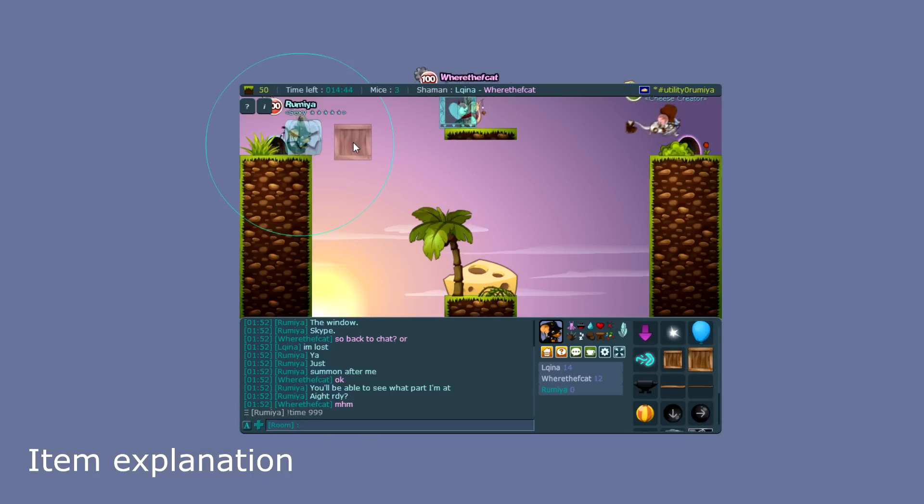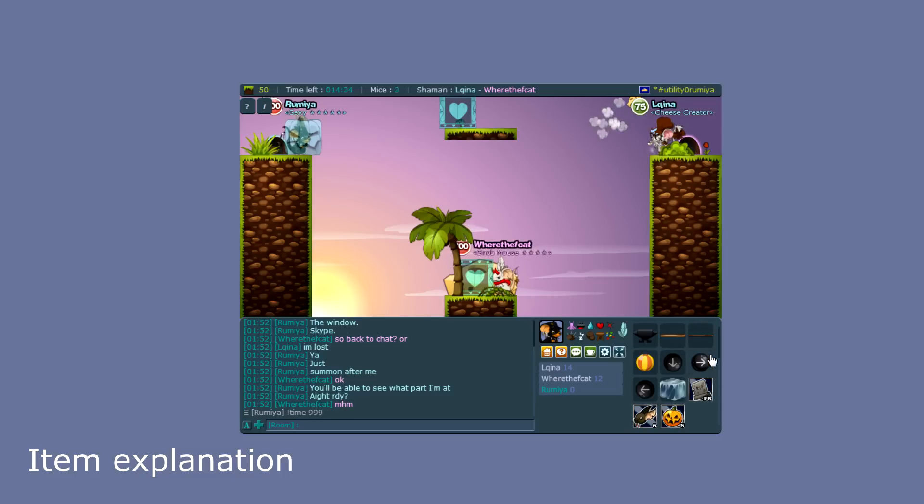If you decide you don't want the ghost item, just hit Space again and it's going to be normal. So first off, let's show what kind of items we have.